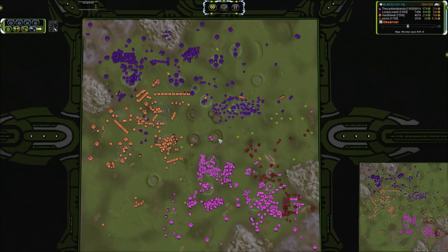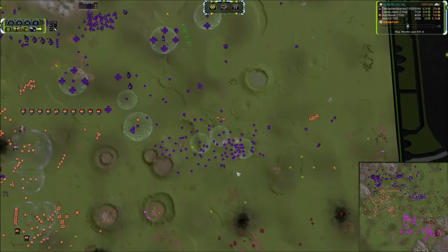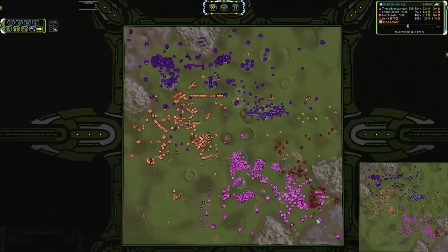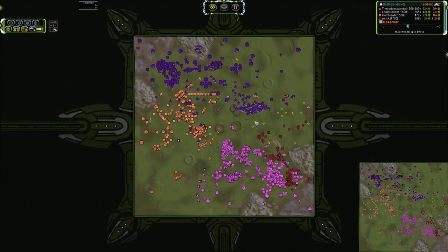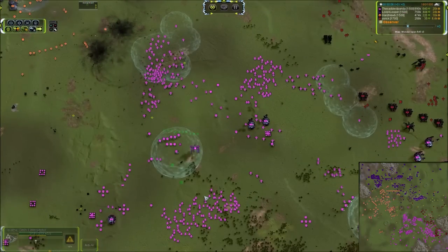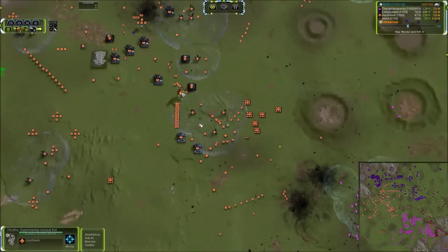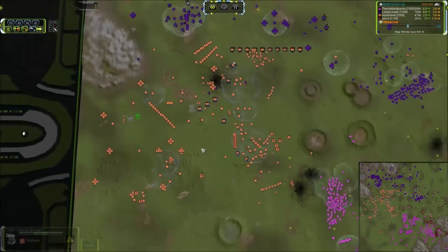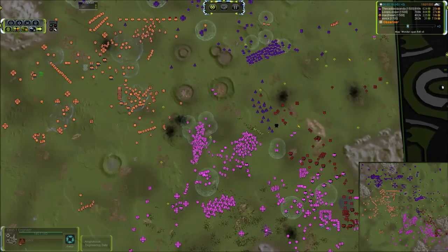I hate Seraphim unit names — they are so hard to pronounce. The ASF are accumulating on the north, but still I think there's a slight advantage for the southern team considering the sheer amount of interceptors they have. Another Yathatha is up for Saddest Panda. This Yathatha was given over to Hard Noob, who is also building a Fatboy. Once this Fatboy comes online, I think it's relatively over for the southern team.